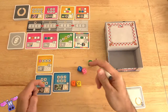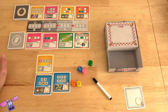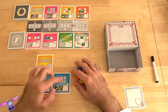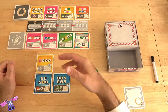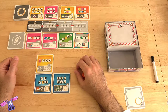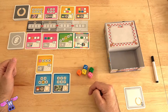On your turn while rolling, instead of choosing to fill in cards, if you roll a three of a kind or a four of a kind, you can choose to take cards from the marketplace. If you roll three of a kind, you can take any of these four cards. If you roll four of a kind, you can take any of the cards in the market. If you were lucky enough to roll three of a kind and the two other dice finished one of your other cards, you could both buy a card from the market and complete your card at the same time.